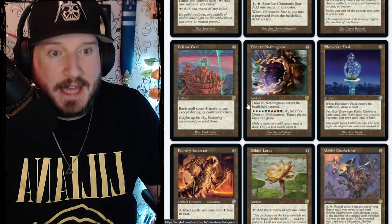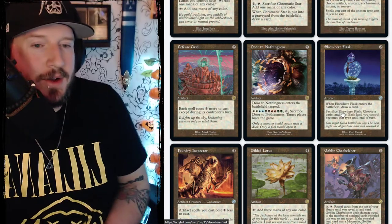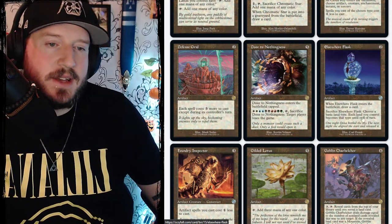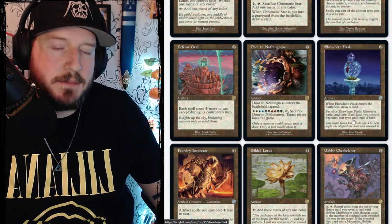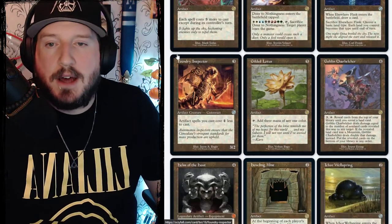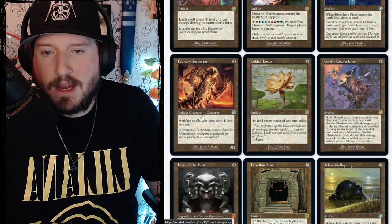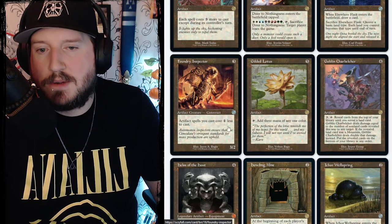Elsewhere Flask is two colorless — when it enters the battlefield, draw a card. You can sacrifice it to choose a basic land type, and each land you control becomes that type until end of turn. Pretty neat. Foundry Inspector is three mana for a 3/2 artifact creature construct — artifact spells you cast cost one less to cast.